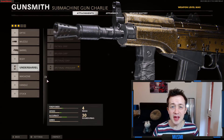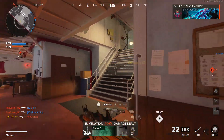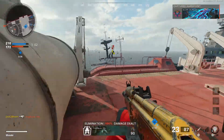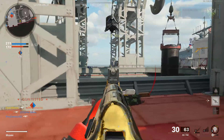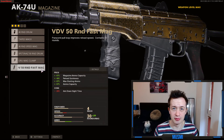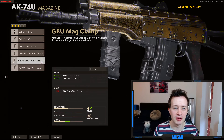The next attachment for regular multiplayer is the magazine: the Gru Mag Clamp. You get 40% increased reload quickness, which makes your reload practically instant, and you gain an extra magazine per life — meaning you basically never need scavenger and never run out of ammo. The cost is only 6% aim down sight time, which is an absolute no-brainer. If you want more ammo, perhaps for Warzone, the VDV 50 Round Fast Mag gives you 50 rounds and 40% reload quickness too, but at a cost of minus 25% aim down sight time. Personally, I love the Gru Mag Clamp.